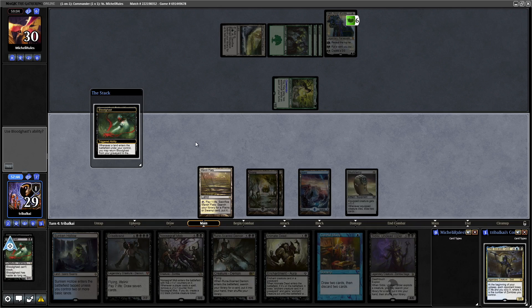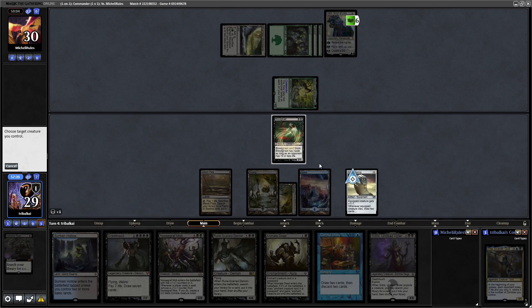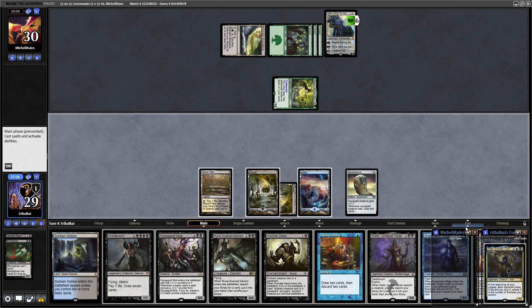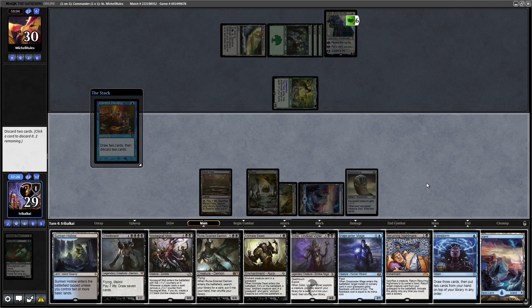Then we can with a normal land drop as well. Let's clamp the Blood Ghast to draw more cards. Recurring Nightmare is really nice to have too. So let's go Careful Study — we'll draw some cards, we have to discard two, we'll get rid of Rune-Scarred Demon and Griselbrand.